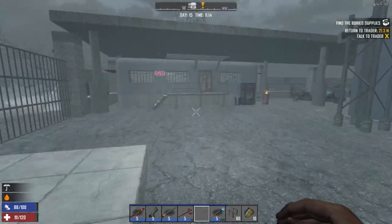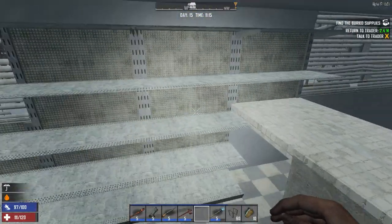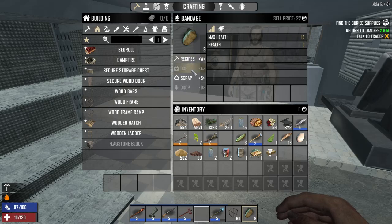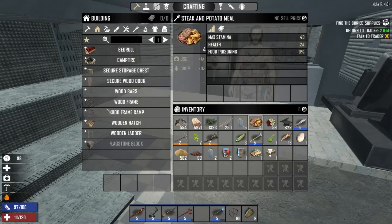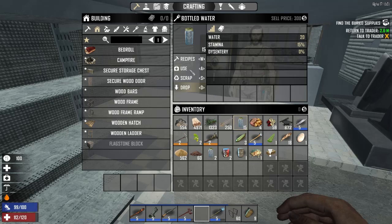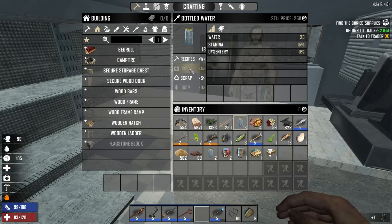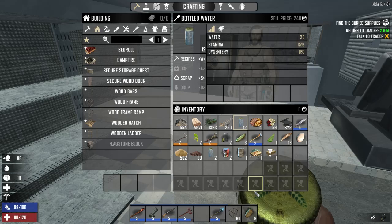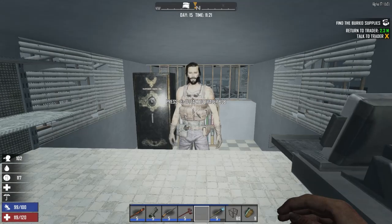Let's get inside where we're safe and look in our inventory and get some food and drink — we're down a little bit. Let's go ahead and bandage first so our healing isn't wasted. Oh yeah, there we go. Let's drink one more because I think we were down a good bit more than normal. Alright, stack up — let's talk to Bob.